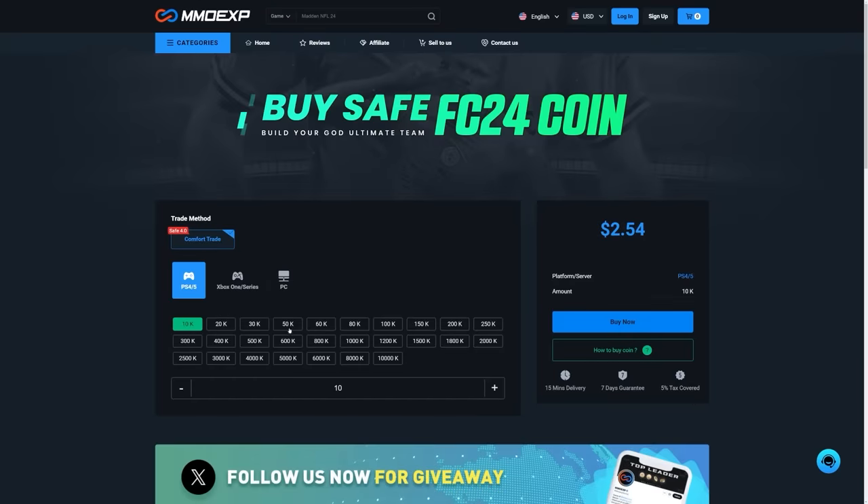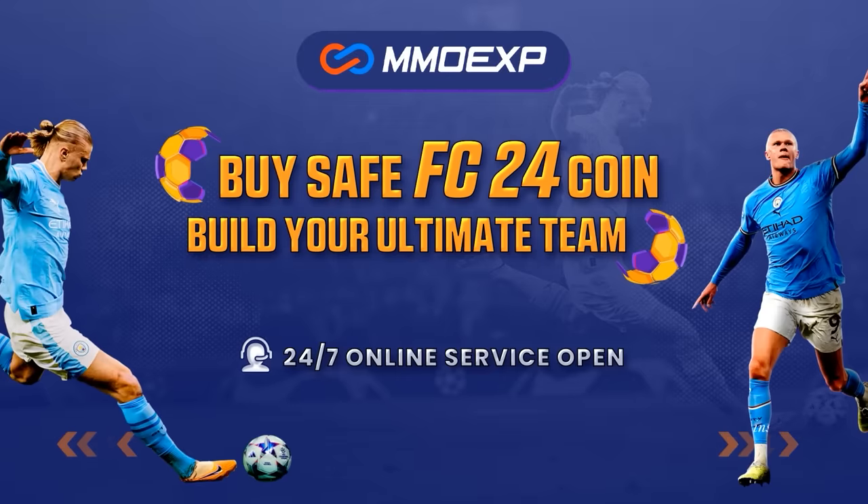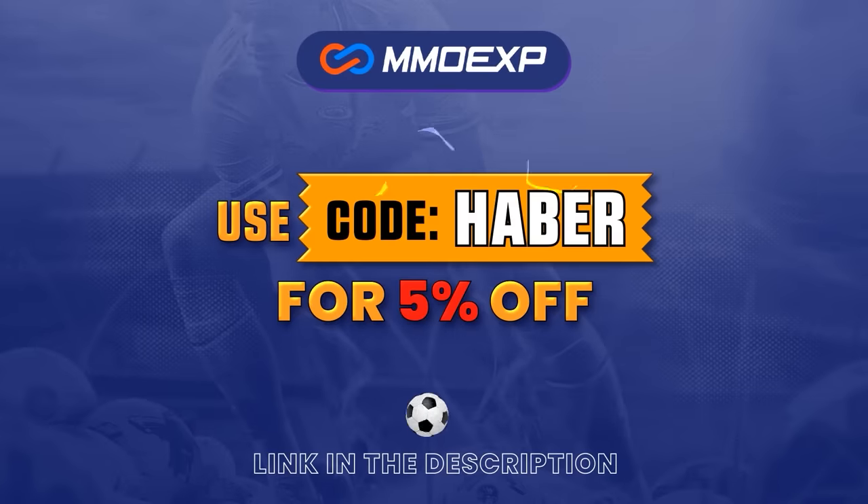If you guys are looking for cheap, fast and reliable Ultimate Team coins, check out mmoexp.com. Link in the description, save 5% using code HABER.